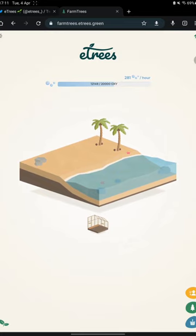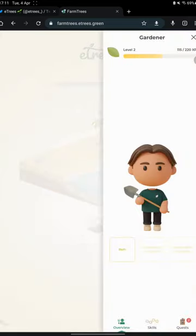By the way, if you want to buy land plots or trees, you can go to Frame It Marketplace and choose from a variety of land plots and trees. I just bought mine some days ago and I'm pretty happy with them because they are cheap and I just wanted to taste the game. The trees are already producing oxygen.